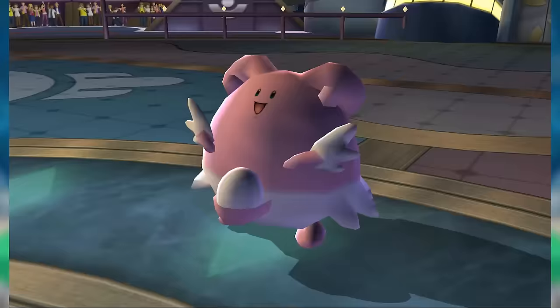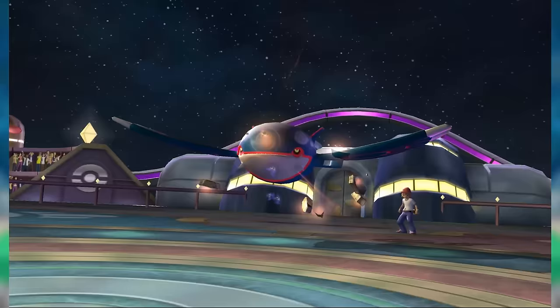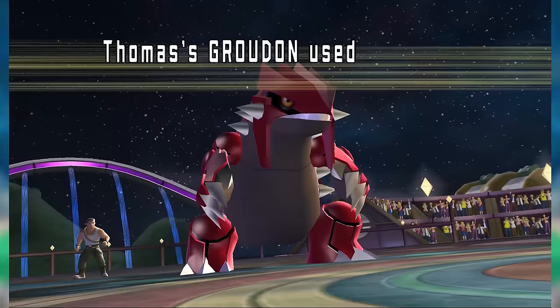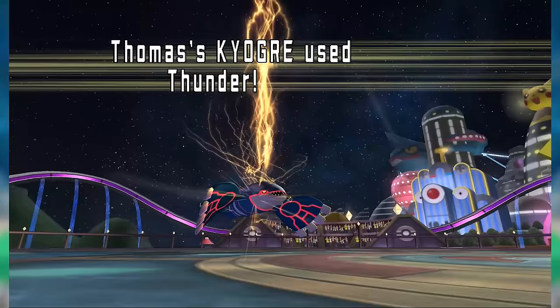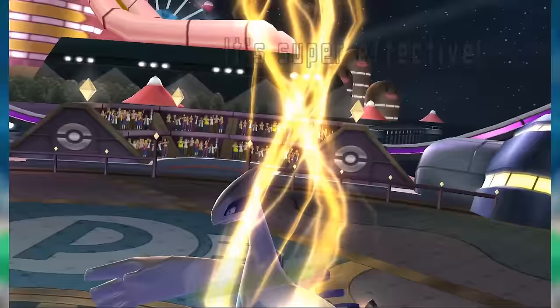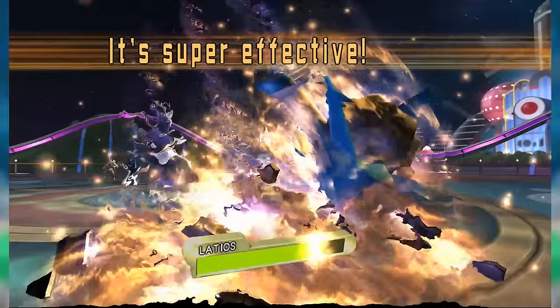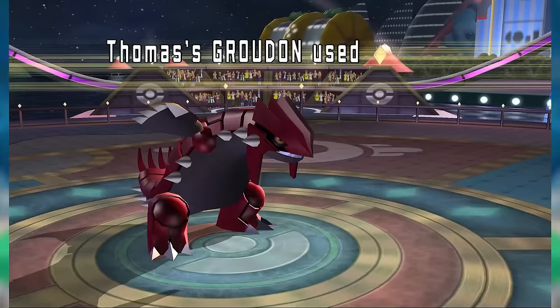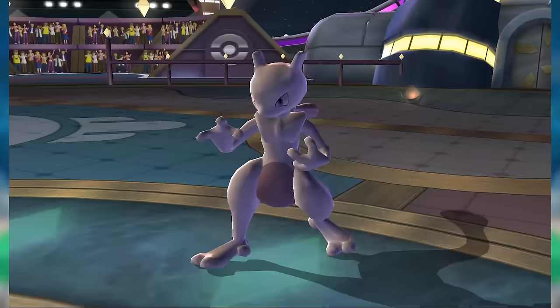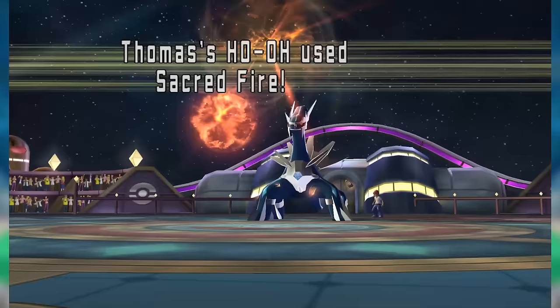Groudon was a prime candidate for a wallbreaker or cleaner on heavy physical offense teams, either breaking open holes for Lucario and Rayquaza or taking advantage of the holes they broke. The old Paradancer was also terrific, as paralyzing Lugia or the Lati twins was even better than before, and it would cripple Giratina-Origin Form while providing team support for slower wallbreakers such as Choice Specs Dialga or Kyogre. Groudon could also run a double setup set, choosing which boost to use according to the situation, and its bulk was so massive it could sometimes get both boosts — in which case, good luck.